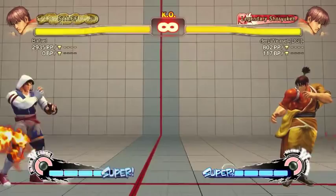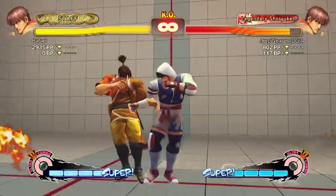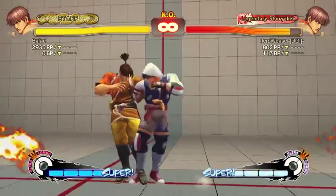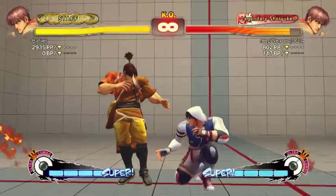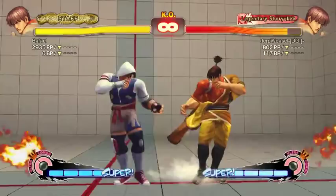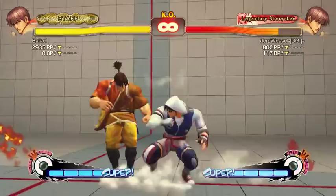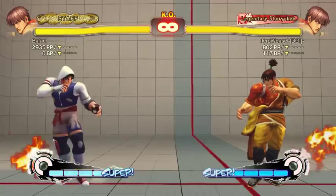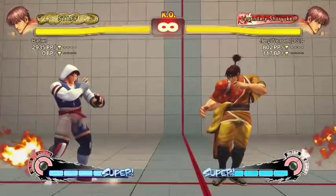He's got run. Run stop is probably the best option because you can use it for resets and pressure. It's safe — at worst it's minus two on block, and on counter hits you can combo out of it. You can also combo the medium follow-up, and you can use it to go under fireballs at certain ranges and hit people's feet. It's also the only one fast enough to combo.